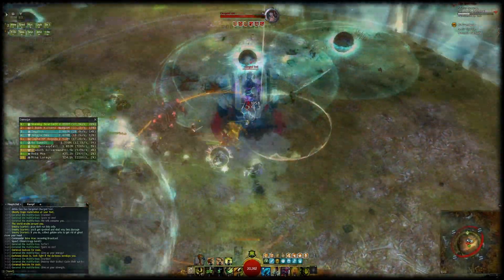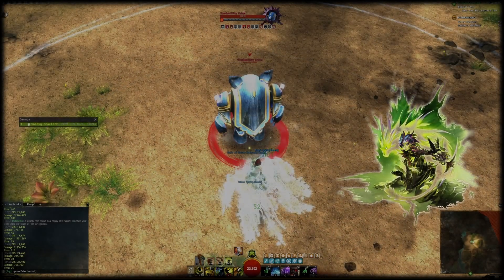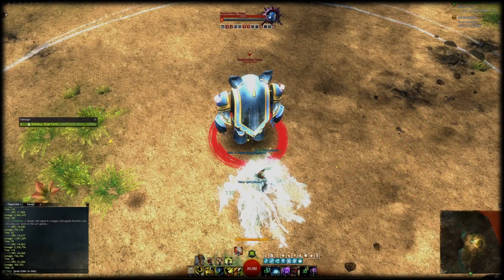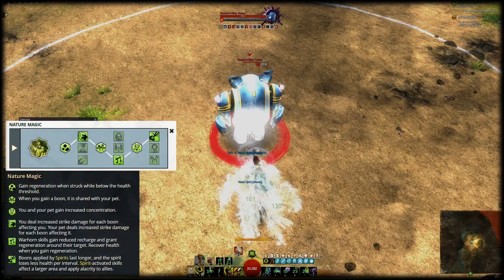In case you want to do something different than being a DPS, you can also provide alacrity on Soul Beast. All you have to do for alacrity on rangers in general is to use Nature Magic with the grandmaster trait Nature's Vengeance and slap on a bunch of spirits.